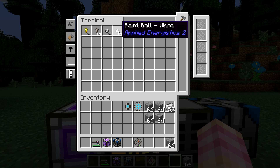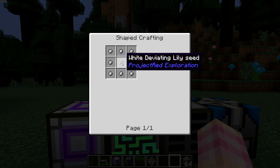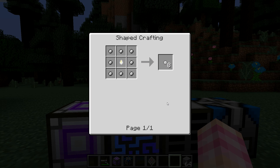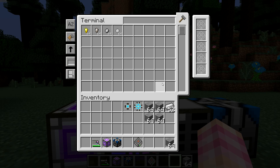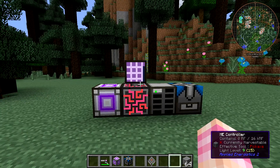You might be wondering how you craft paint balls. It's actually very simple. To craft a paint ball of a given color, just place a dye in the middle and surround it with eight Matter Balls. That gives you eight paint balls. You can use any color of dye you want.